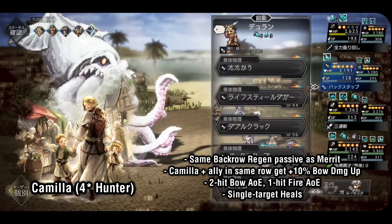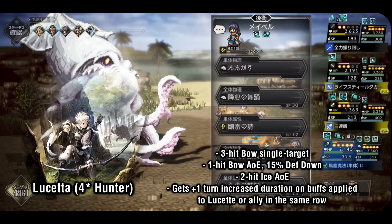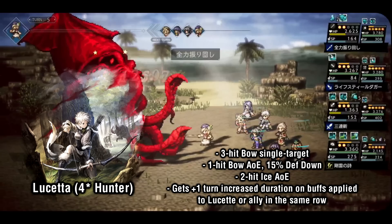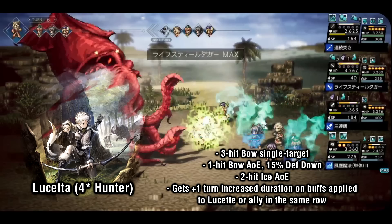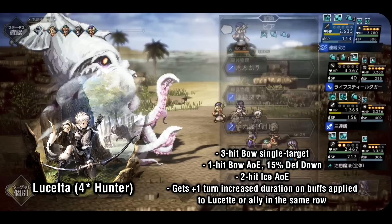Lucetta is regarded by many as the strongest 4-star hunter available on release. With 3-hit bow single target as well as 2-hit ice AoE, she has great multi-hit capabilities on both ends. She also has access to a 1-hit bow AoE that inflicts 15% defense down on all enemies hit. Lucetta feels like an extremely solid offensive unit. For her 3-star passive, any buffs applied to Lucetta or her row partner get plus 1 turn duration. Getting random extra buff duration on any buffs applied to her or her row partner is always nice.